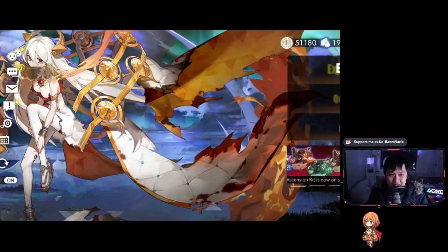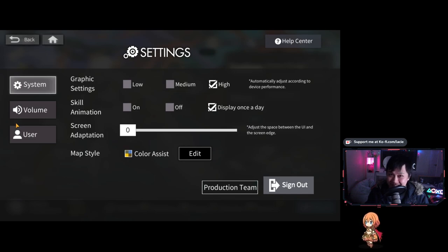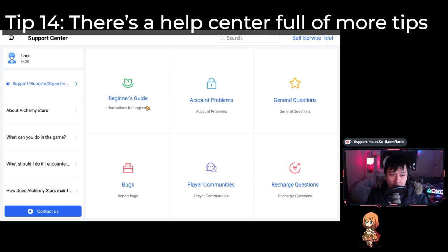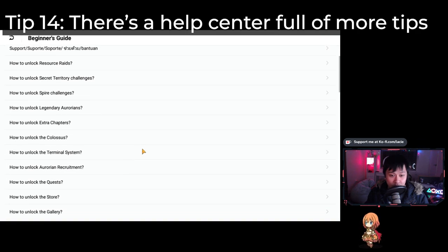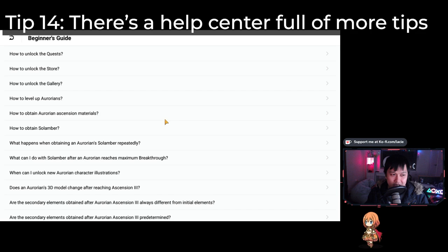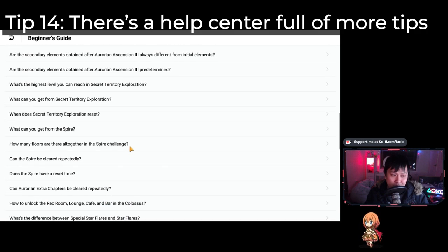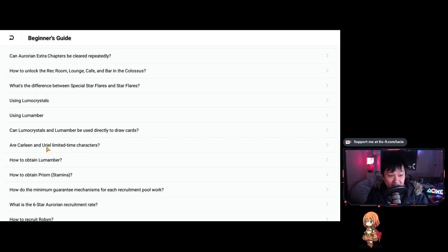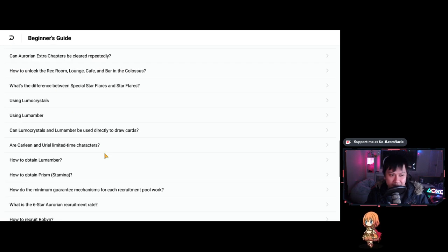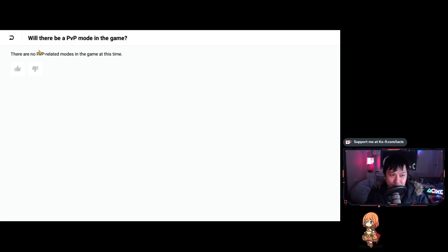Bonus tip — tip number 14 — and it's probably the biggest tip of them all. Head into the settings menu and you'll see a 'Help Center.' Click onto that and then into 'Beginner's Guide.' It is a collection of tips — so many questions are actually answered here, there's a lot of content. If you have a spare four hours, consider reading through the beginner's guide. It's essentially an FAQ with a lot of frequently asked questions, like 'Are Carleen and Uriel limited-time characters?' — no, they'll be added to the mainstay recruitment pool. Or 'Will there be a PVP mode?' — there are no PVP-related modes at this time.